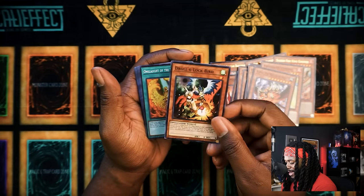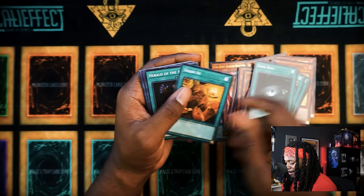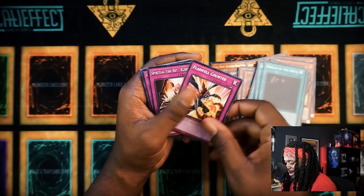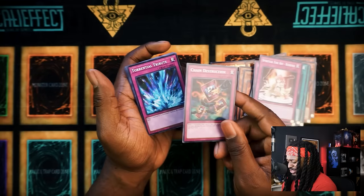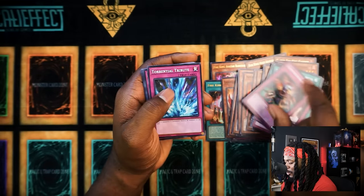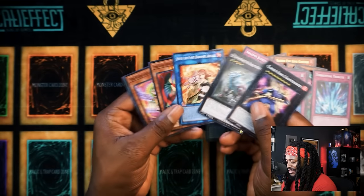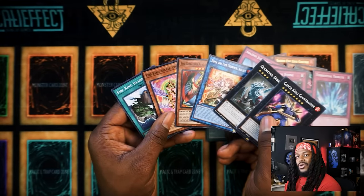Droll and Lockbird Common — that actually looks so good. There's actually some really big bangers in here: Dark Hole, Herald of the Abyss, Chain Destruction. It's actually some crazy good cards in here. Let's go ahead and build the deck.